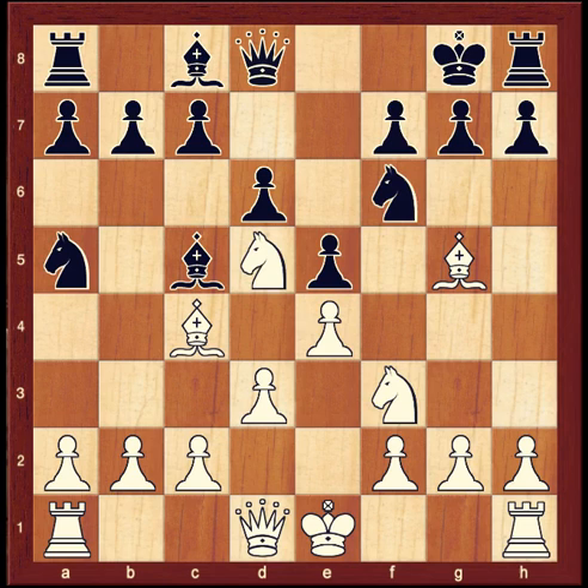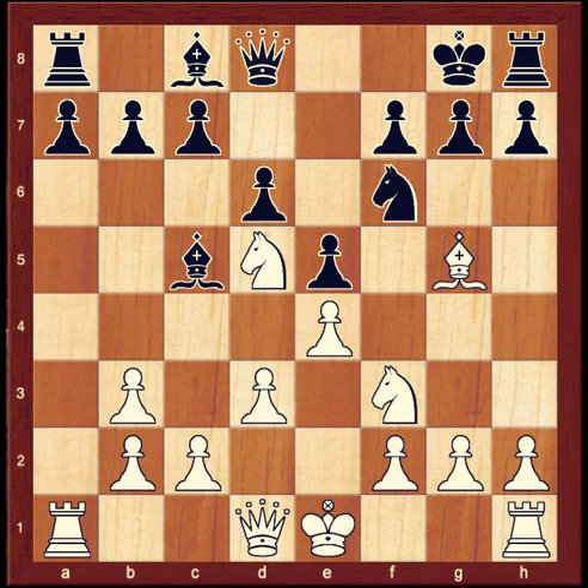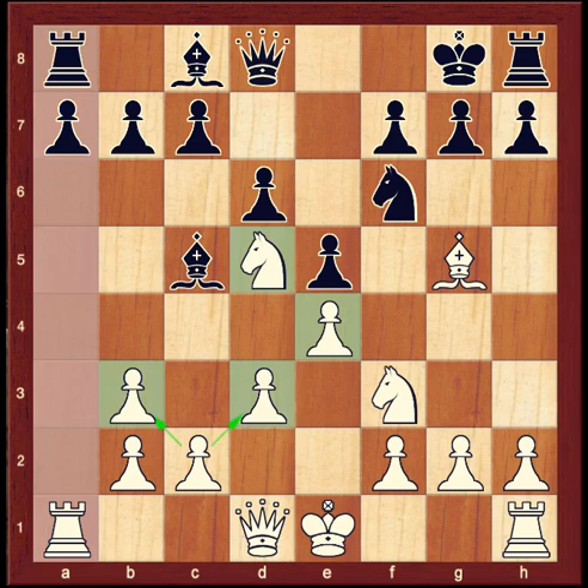The bishop for knight trade is going to happen — white just has to decide how. A key principle with pawns is to take towards the center. We always want to improve the cohesiveness of our pawns and to increase central control. After knight a5, white has a tough decision. The best move is bishop b3. Notice also now, white's rook is opened up along the a-file, and white's central control is strong.